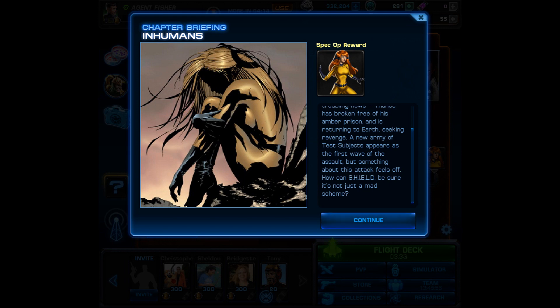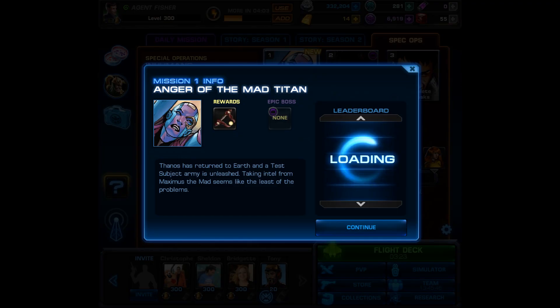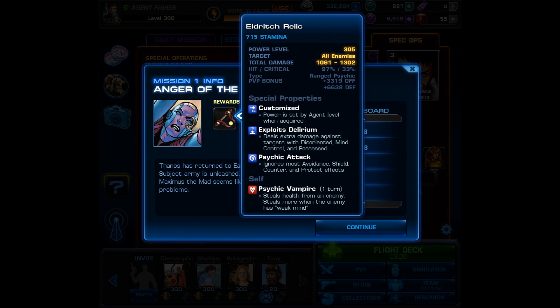Now let's see who the bosses are and check out the weapons and gadgets we can win. For Mission 1 we're going to face Nebula, and the weapon is the Eldritch Relic — an AOE ranged psychic attack that exploits delirium and has psychic vampire, which steals health from an enemy and steals more when the enemy has weak mind. I can imagine pairing this with Emma Frost: if she has the Maddening A-ISO on her level 9 mental trauma, she can place weak mind on the entire enemy team, and then psychic vampire should steal quite a bit of health.